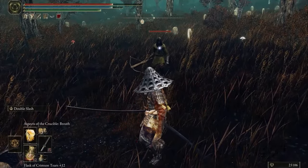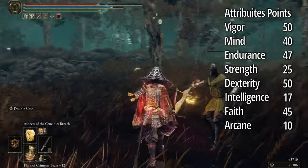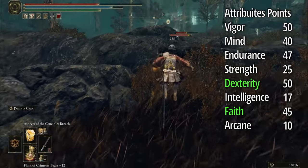And for Attribute Points, if you want to deal more damage, focus on Dexterity and Faith — Dexterity for your swords and Faith for your magic.